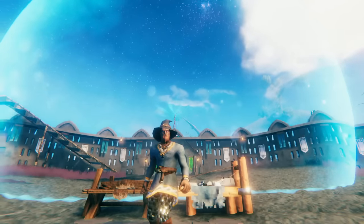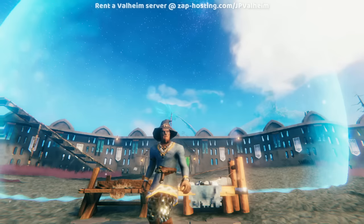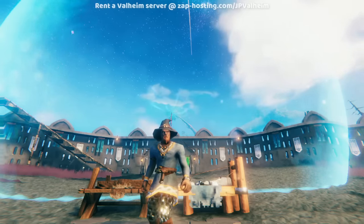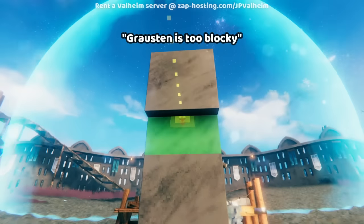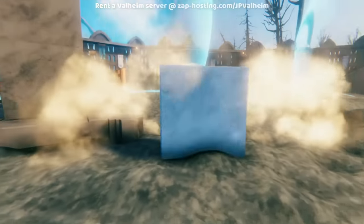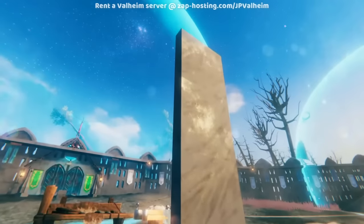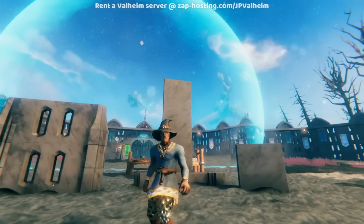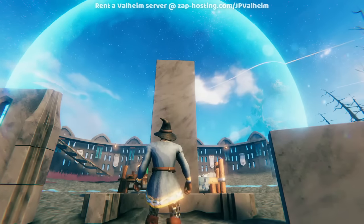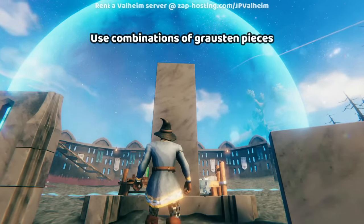I won't cover how you get it in this video — you'll have to watch something else for that. Here I'm just going to talk about different ways that you can build with Grosten and make it look visually appealing. The major complaint is how blocky it looks, and it's true — individual pieces of Grosten alone do look very blocky. They're perfectly cut, chiseled stone, and I can see how that seems a bit out of place and flat. But here's the thing: you're not supposed to just do this. The magic of Grosten comes from snapping the pieces together in combinations.